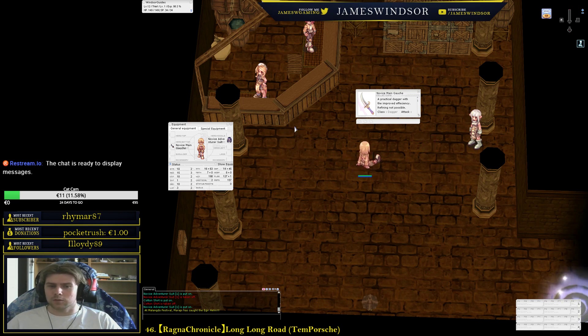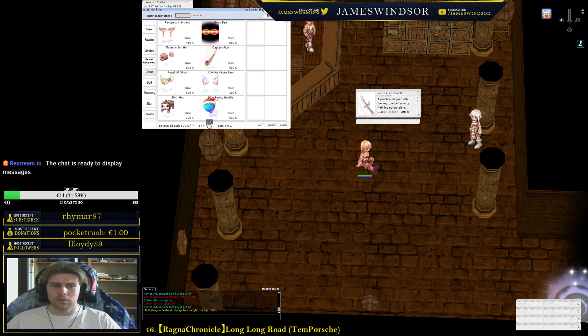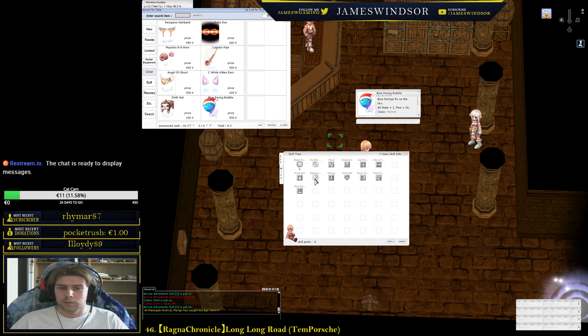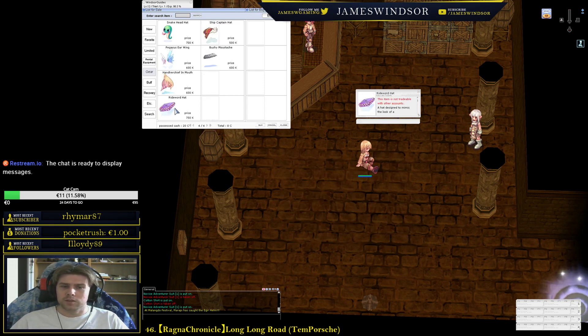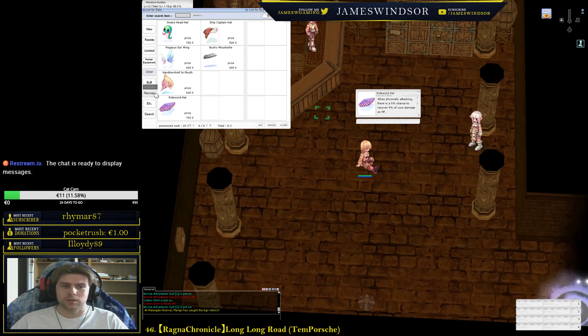For leveling, Eden Group is your friend. There are a couple of items I'd highly recommend — some are cash shop items but can be bought from other players. The Picky Picky Hairband is one of my favorites: it makes you run faster and increases your attack speed a bit. Another great item gives all stats +2 and 20 extra flee — that, coupled with Improve Dodge, is massive.